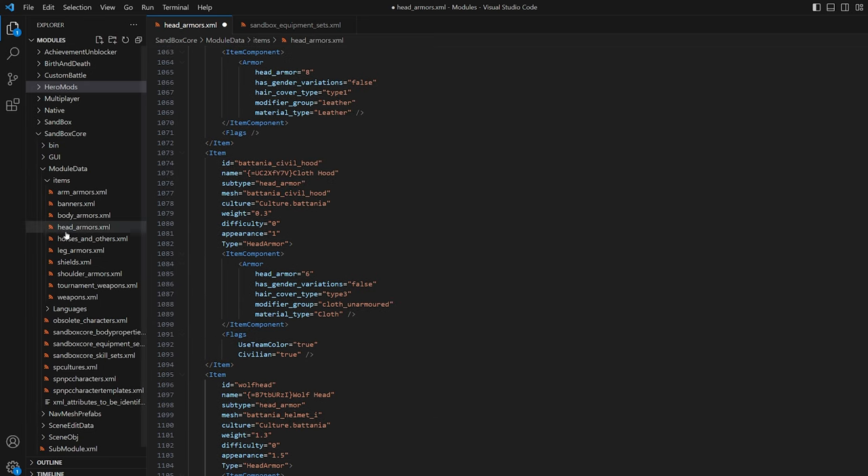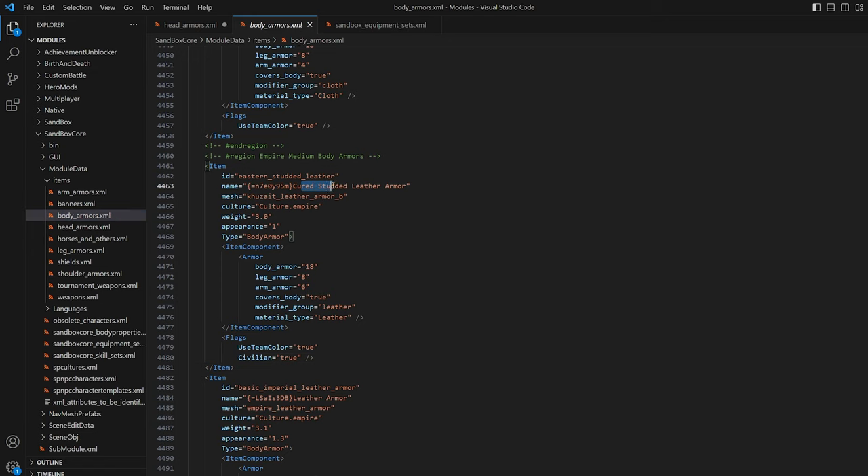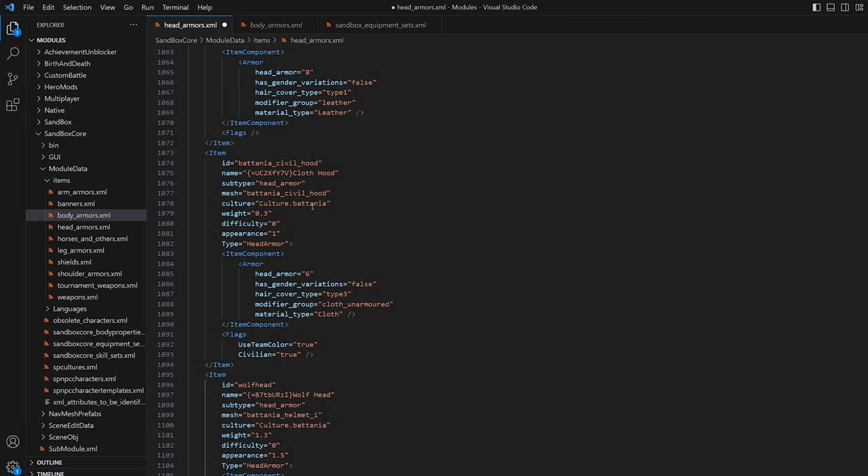So that's what I did for the cloth hood and the cured studded leather armor. The next thing to look at is the culture. In this case, this piece has a culture of Empire. So I would have to look in Empire towns — towns that were originally owned by Empire factions at the beginning of the game, as soon as you started a new playthrough. This would only appear in those towns. If we look at the headpiece, this one is marked as culture Britannia. One thing you could do is simply delete this and hit save. When you load the game, this cloth hood would or could appear in any town anywhere on the map just by doing that.